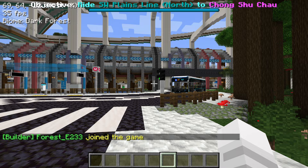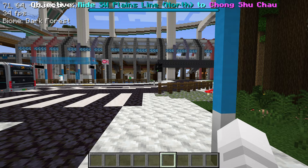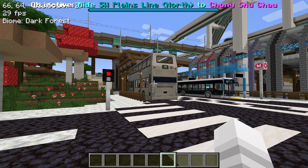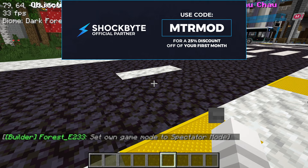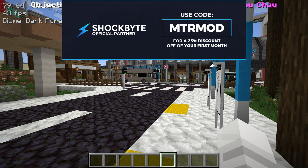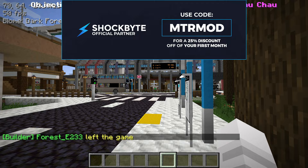If you want to have your own server like this to play with your friends, please try out Shockbyte — it's an easy-to-use server hosting platform where you can just create a server real quick with your friends with this mod in it. It performs really smoothly even with lots of trains on there. If you want a server of your own with the online system map as well, check out Shockbyte and use the code MTRMOD for 25% off your first month.